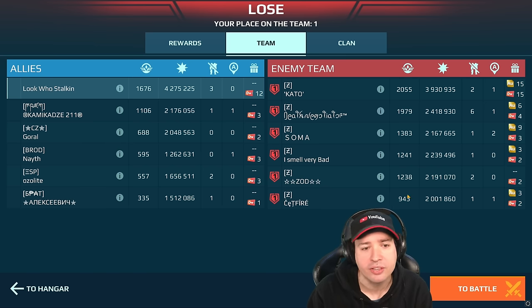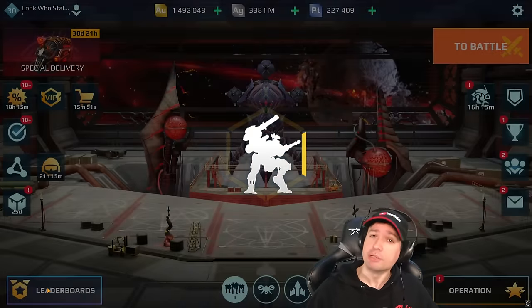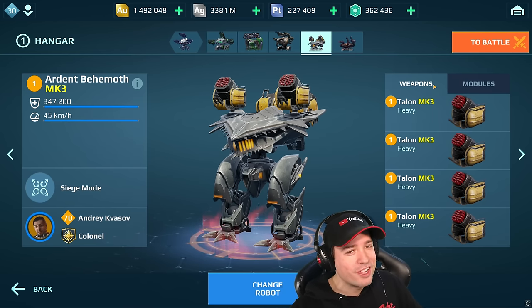Look, we just easily dominated the entire match in this max meta with a rocket launcher, which normally you don't do. So let's jump into pro tip number two. If you see a max meta clan set up on the other side and you have full randoms, leave the battle right away — no, I'm just joking.